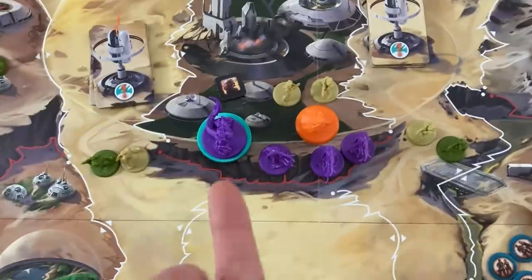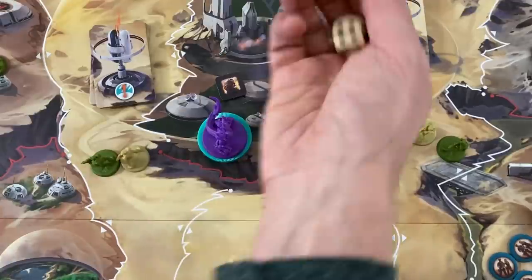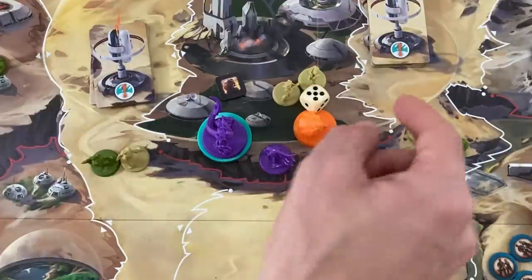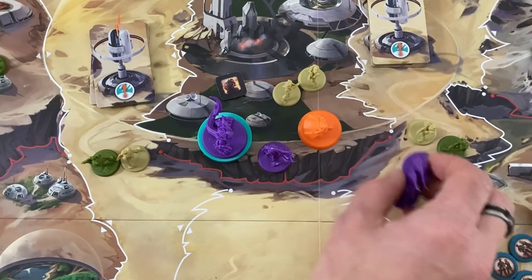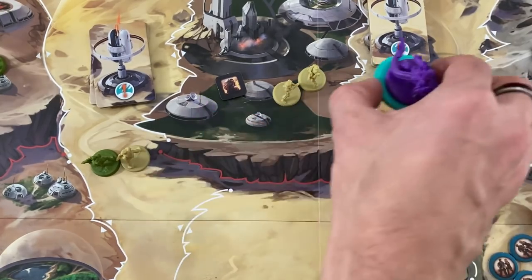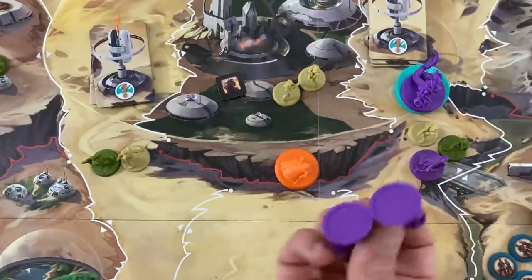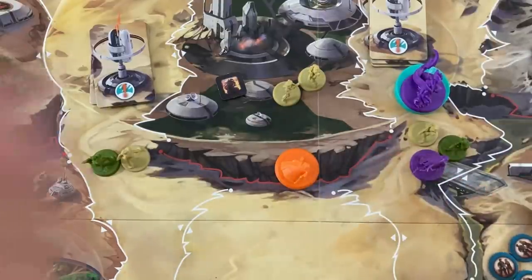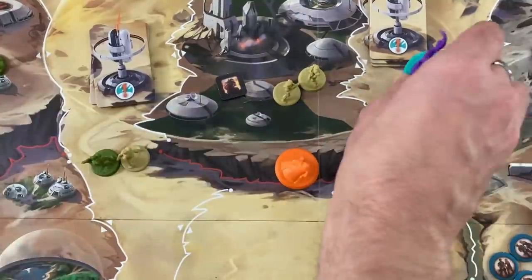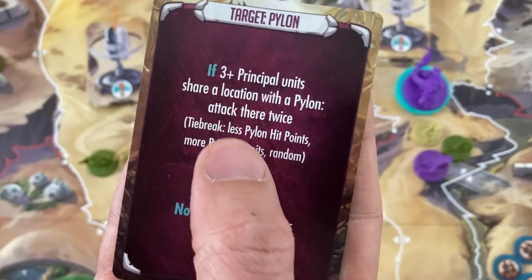They have to push because a push involves movement — they randomly go into one of the pylon spaces. Rolling a d6, which doesn't come in the game — they go to the east. They take three hits when they do that. I might as well kill two of these guys and do one damage to the centurion. The second card: attack a place with a pylon if they're there — there are three or more Principal units sharing a pylon location, so attack there twice.